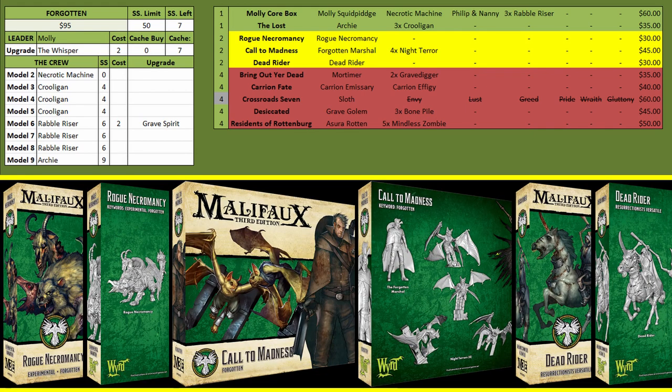Moving into the yellow boxes we go with the Rogue Necromancy — it's just a solid mid-range hitter. It loses a little bit of its healing because there's not as much poison going on here, but it's still a great piece. Then we have Call to Madness, which gives you the Forgotten Marshal and Night Terrors.